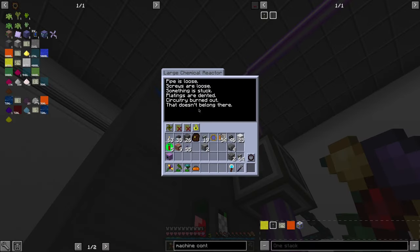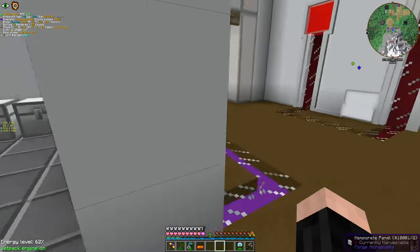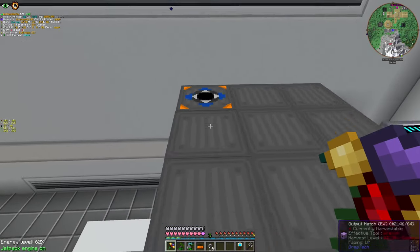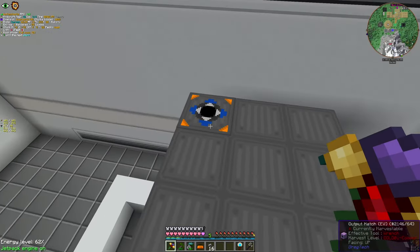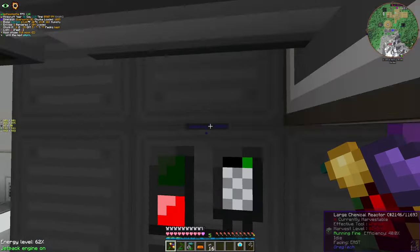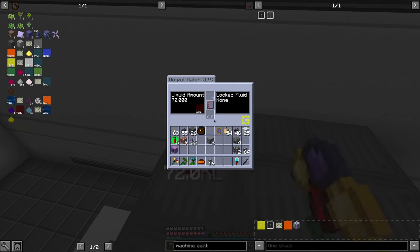I can easily put circuit 8 here. Voila! This guy needs an export bus — and aluminium dust. If I run this, things should be okay. We have an indium dust production now. All I have to do is wait for this to complete — about 22 minutes, 55 seconds.